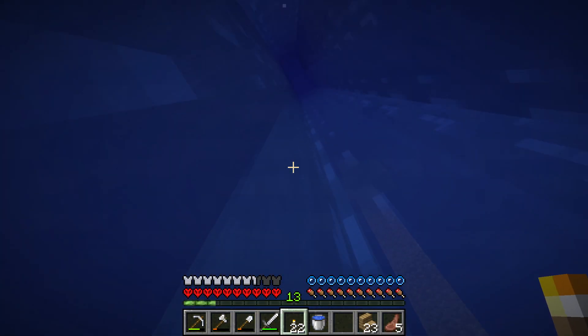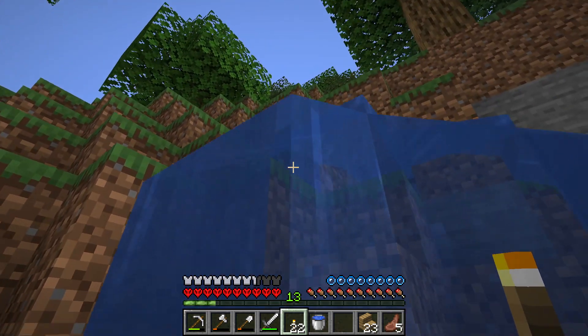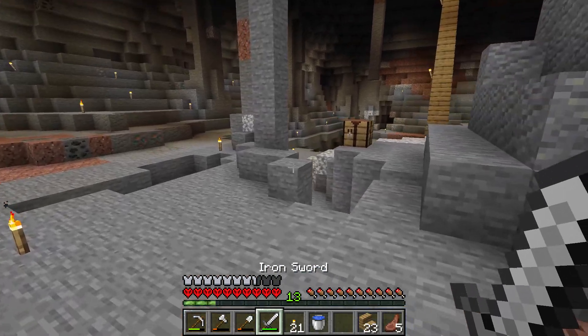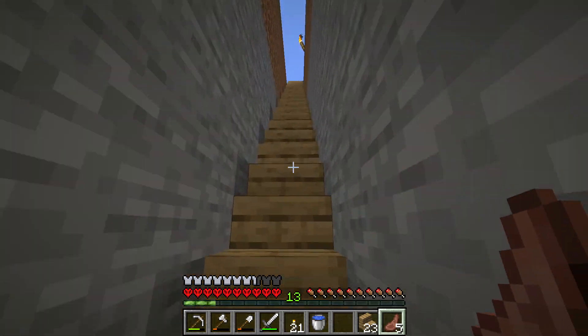I go up the waterfall and destroy it. The waterfall is all like, 'No, don't remove me, I will be sand.' It died. I no longer need the waterfall because I have stairs. Why use water when you have stairs?